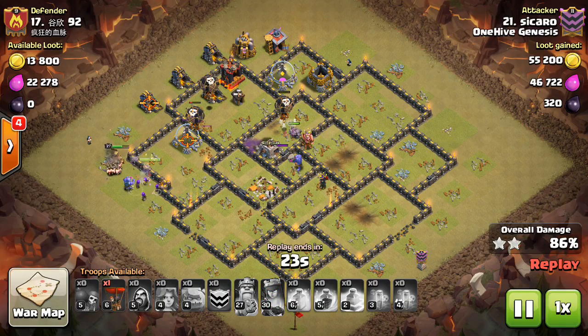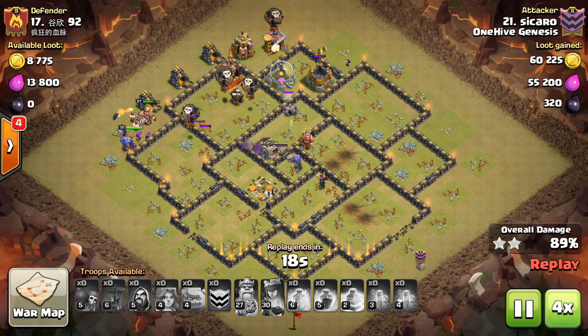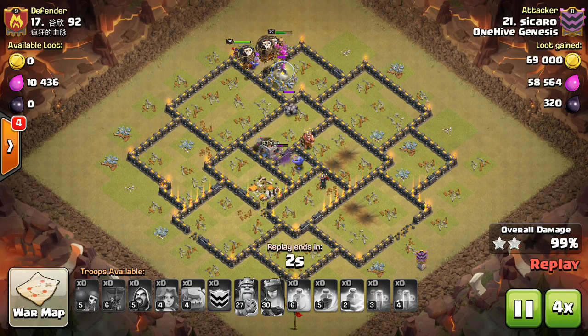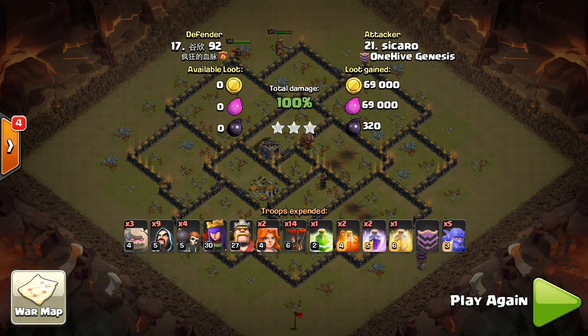So anyway, he just crushed this base — took out the four air defenses, then surrounded it with back-end balloons. We'll fast forward to the end here. Nice attack. We have a few more to look at, both air attacks as well, but using some different strategies, which I think is really cool.